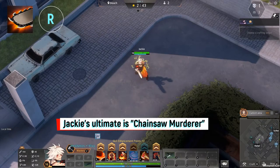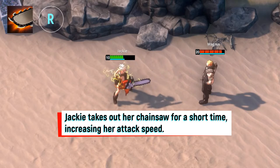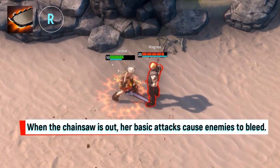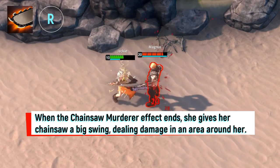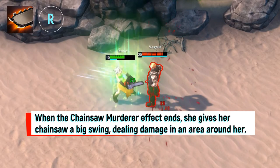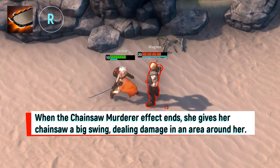Jackie's ultimate is Chainsaw Murderer. Jackie takes out her chainsaw for a short time, increasing her attack speed. When the chainsaw is out, her basic attacks cause enemies to bleed. When the Chainsaw Murderer effect ends, she gives her chainsaw a big swing, dealing damage in an area around her.